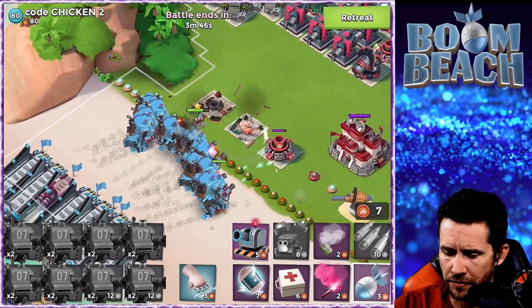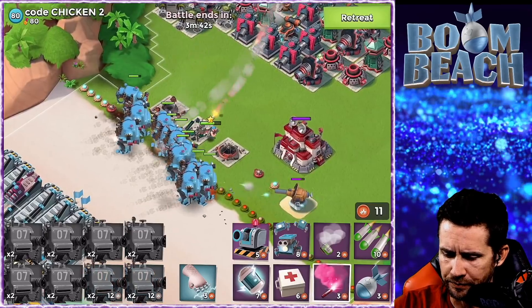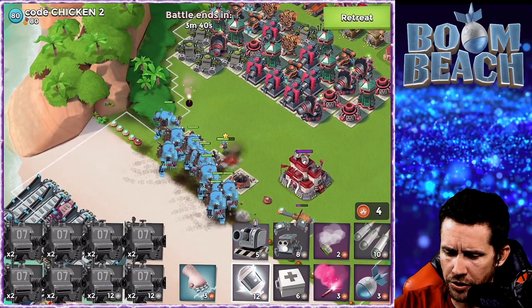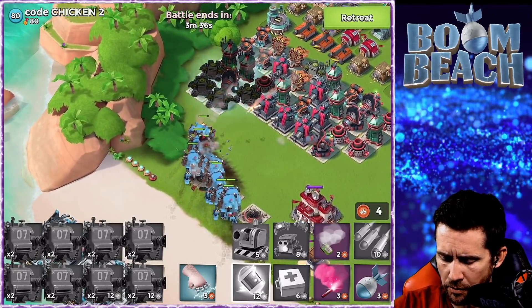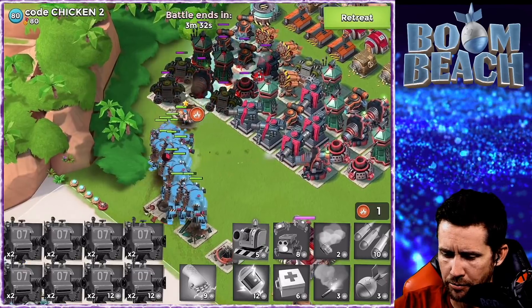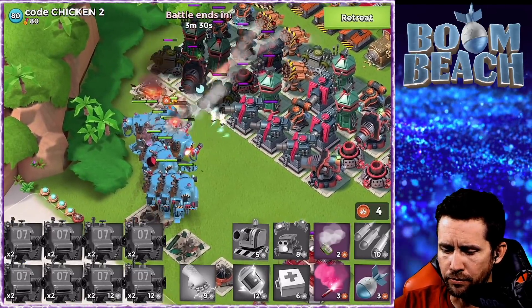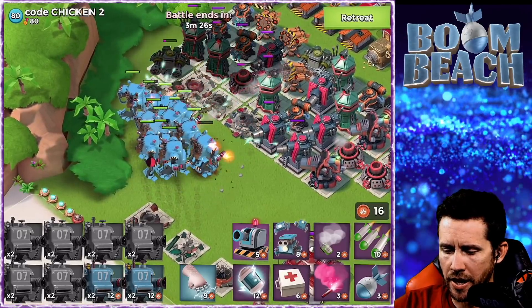You can see here - they get about the same range as Zookas and they're just firing. There's a Boom Cannon - I'm gonna flare them up over here and shock. You can see them getting hit by cannons and boom cannons.